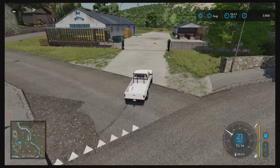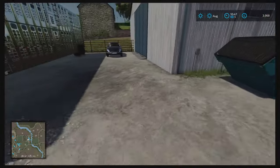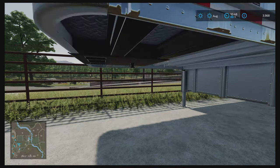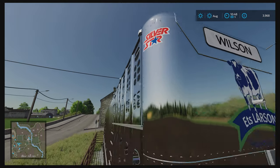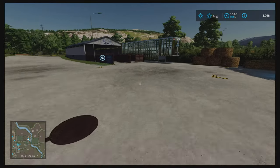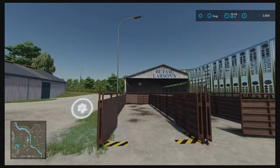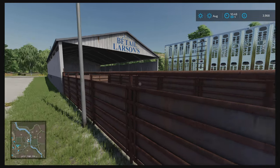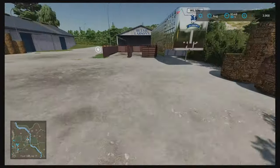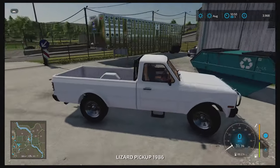Up here we've got the animal market. It also seems to be a bale sell point, so you can come here to buy your animals and also sell some bales.